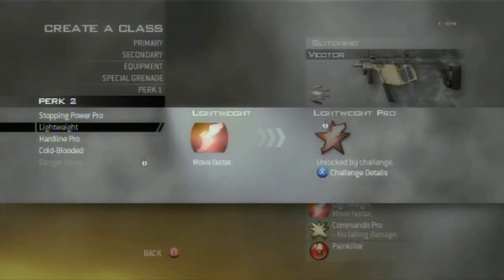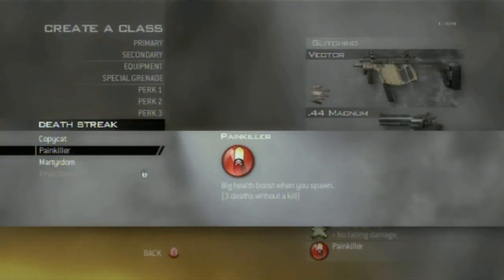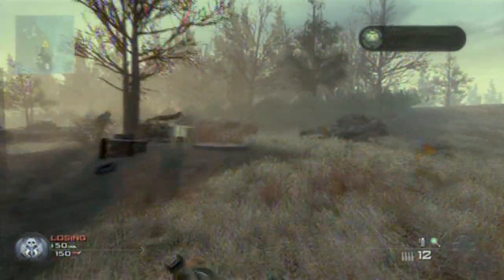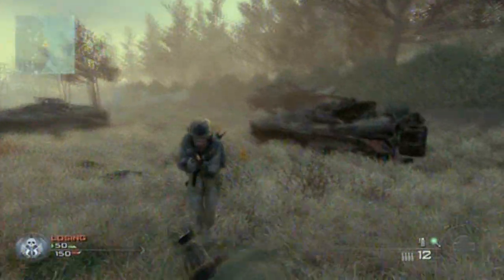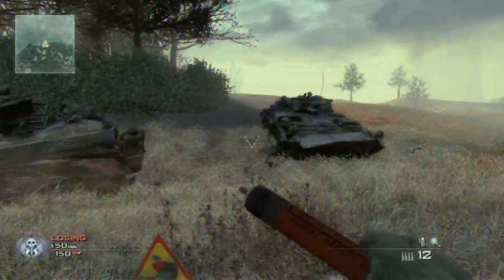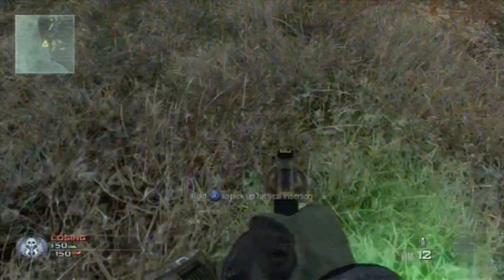Also, make sure that you have Marathon enabled, Lightweight enabled, and Painkiller on. Painkiller's essential; the other two aren't, but they do help a bit with running faster and all the rest of it. This is the spot I've chosen — it's in the north-east corner of the map, I think. I'm sure you can find it, just have a look around.